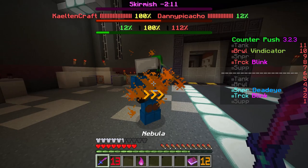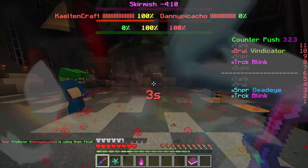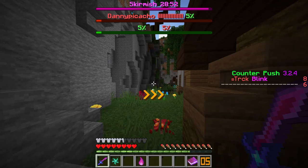You have 3 dashes which can be used by right-clicking with your sword. Dropping your sword near an enemy will place a bomb on them which damages enemies and yourself. Crouching will allow you to leap into the air. Your final completely freezes enemies in a radius. Pro tip: if you jump right after a dash, you gain a lot of distance and hop around like a speed demon.